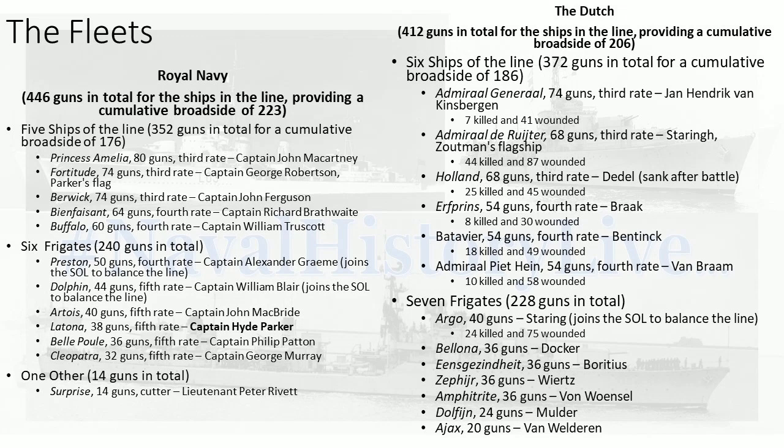Argo, 40 guns, under Commander Staring, joins the ship's line to balance the battle. So they both have seven ships in line. At every single position along the line, barring Admiral Piet Heen versus Preston, the British ships have more guns than their Dutch counterpart — not a massive amount, but enough that it counts.